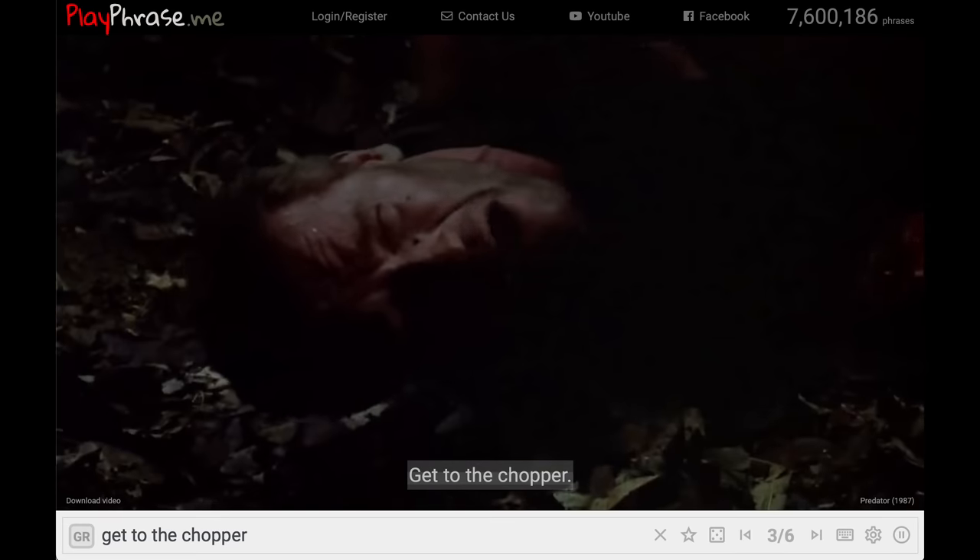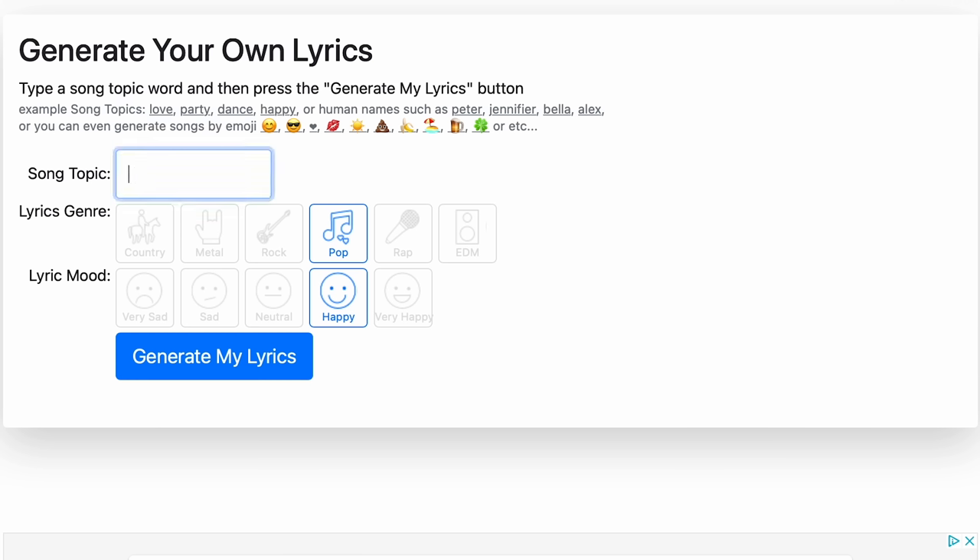What if we want to create something new? Well, good news — we can with These Lyrics Do Not Exist. Pick a topic, style of music, and the mood, and the AI will generate some beautiful Grammy-winning lyrics for you. Oh, sensational.